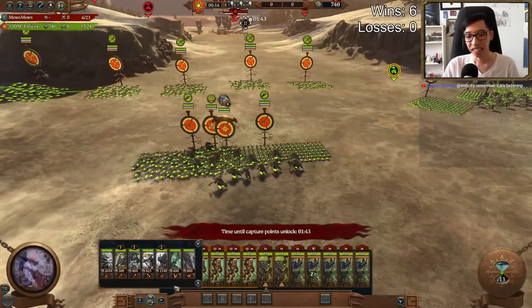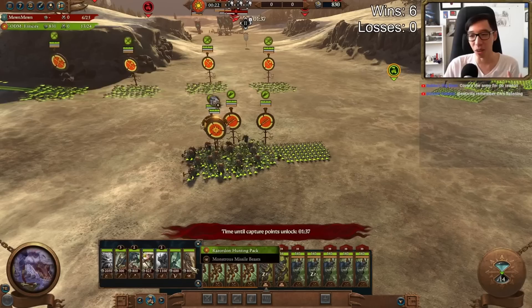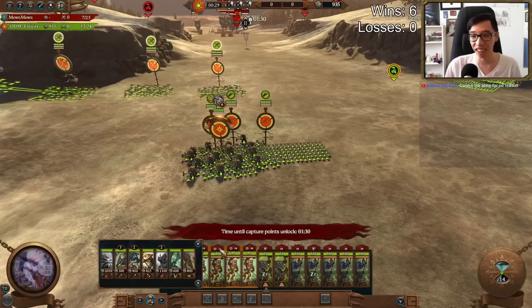I want to select them. Guess what? They put the UI summoning panel directly on top of your lord. Most people hotkey their lord on one, which means they're gonna be on the left side and they're always gonna be covered.